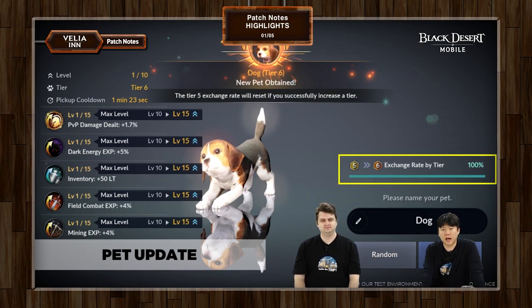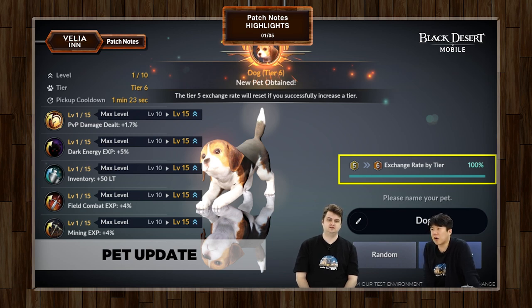There are a lot of interesting things happening. As you guys might have expected, the long-awaited Tier 6 pets are now in Black Desert Mobile Global. The thing that changes from Tier 5 to Tier 6 is not their innate skills — skills stay as is, and you do not get an extra skill. The only thing that changes is the max level of each skill is expanded to 15 rather than 10.